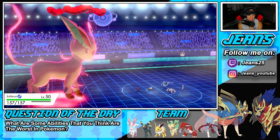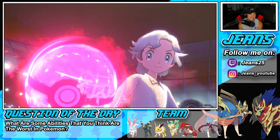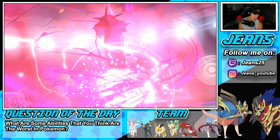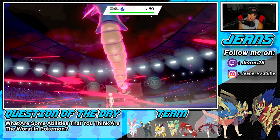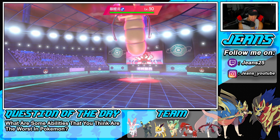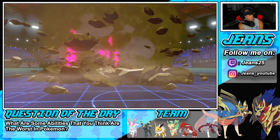He ends up Dynamaxing Gyarados — that's fine. Maybe an Airstream is coming, but I think Jolteon still outspeeds a plus-one Gyarados with Choice Scarf. Leafeon outspeeds the Metagross so Metagross should drop. We're at plus one defense for Leafeon from the Steel Spike. Metagross goes down — not a bad turn. I just need Jolteon here next turn so I can Discharge.